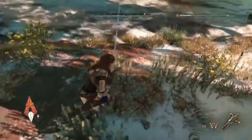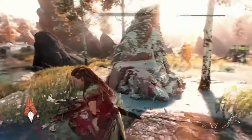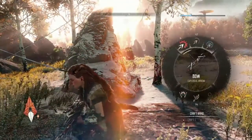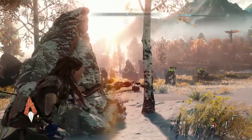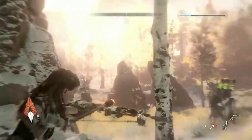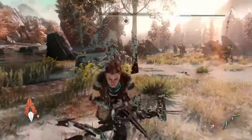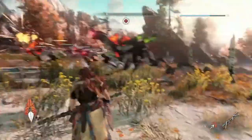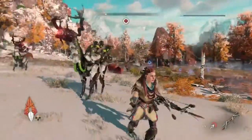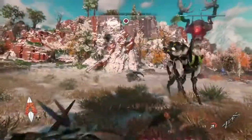So we're going to set down a couple of these traps and try to create a distraction. The machines in Horizon Zero Dawn do have herd-like activities, and here we have a species defending itself — these grazers — allowing a couple of them to stick around to fight Aloy.